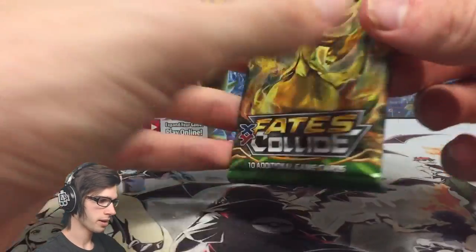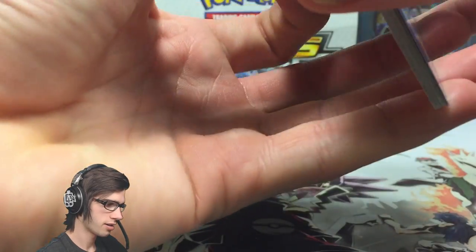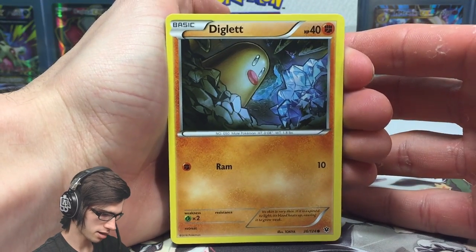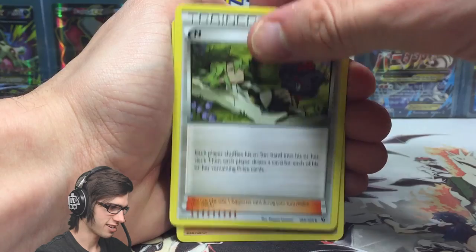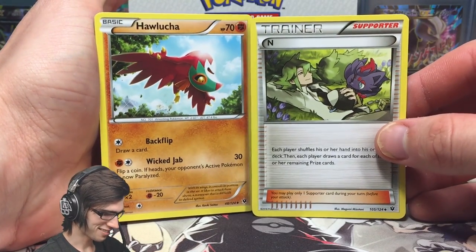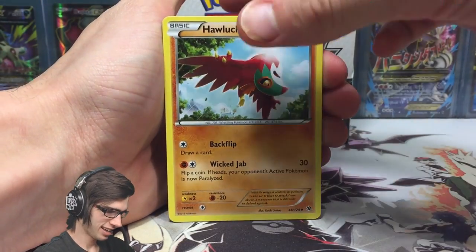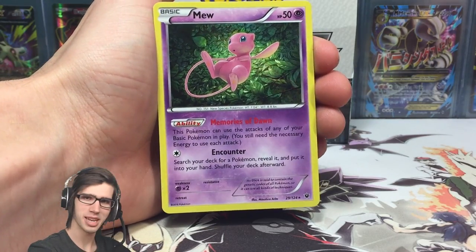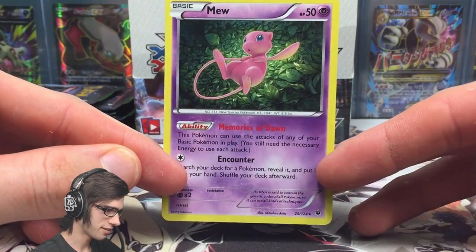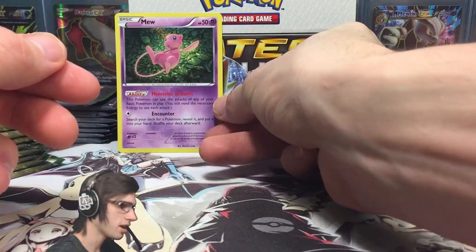Pack 2 - no first pack magic there. We got a Diglett, Spoink, Riolu, Solosis, Fennekin, and we got an N - and another N! We got N and Holucha back to back, shout out to the Pokemon Evolutionaries. Moving on, we got a Dome Fossil Kabuto, a Riolu reverse with Double Smash, and a Holo Mew - pack 2 came through! Mew with 50 HP, Memories of Dawn and Encounter. Another Mew to add to the collection.